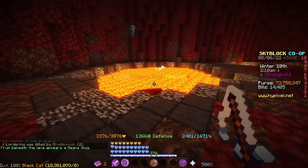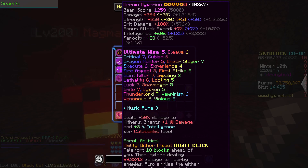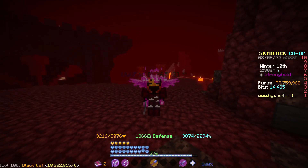Here's the first mob we fished up. I'm going to test on a magma slug — I'll kill it with my Hyperion, which doesn't have the Champion enchant. And as you can see, I just got 2207 fishing XP.